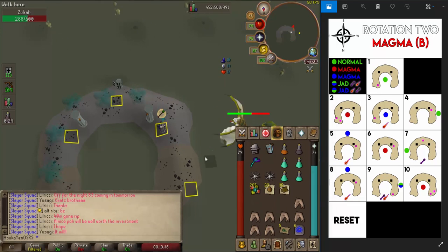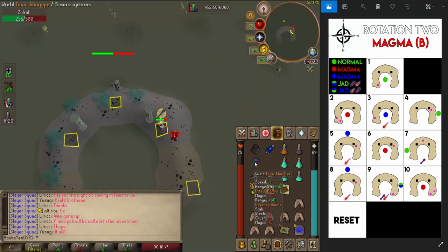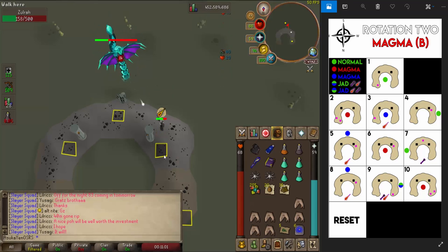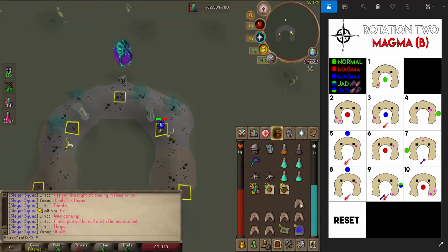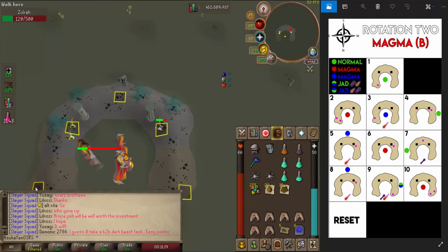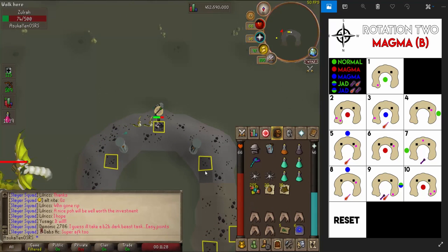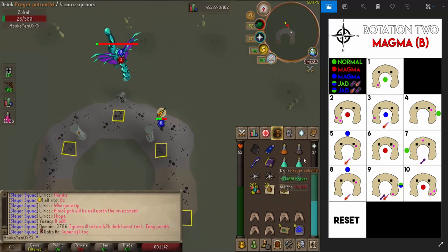From here we're going to know that Zulrah's next form is going to be up here or over here. We start moving in that direction, switch to range prayer, and get mage gear back on. Now we know this is going to be rotation two, magma B, and the next form is the mage form up here at part five — we switch back to range gear and mage prayer. If you get dragged up here on this form, don't be alarmed — you'll still be out of the venom clouds. Then we move back and wait for the next phase which is the magma form — switch back to mage gear, no overhead prayer needed here. Next is ranged so we move up, back to range prayer, then trident back over for a mage form, switch to range gear, use some special attacks to get some HP back.